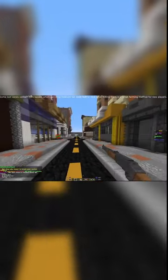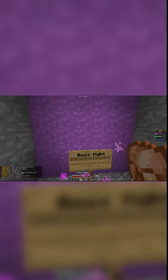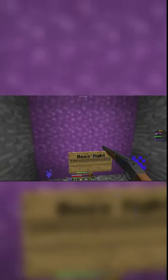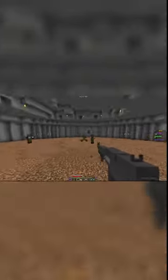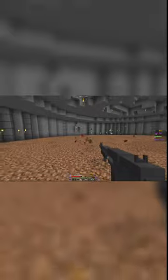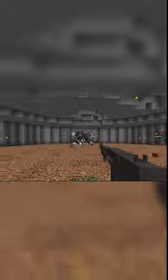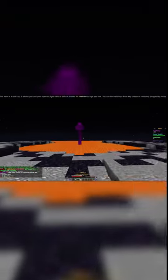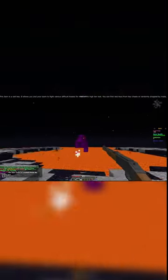Some loot zones contain mini-bosses which can drop medium-tier boss loot or raid keys. Killing them is a great farming method for new players. A raid key allows you and your team to fight various difficult bosses for medium to high-tier loot. You can find raid keys from key chests or randomly dropped by mobs.